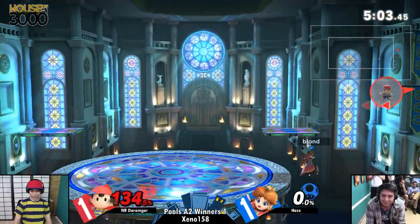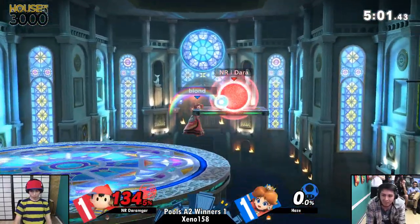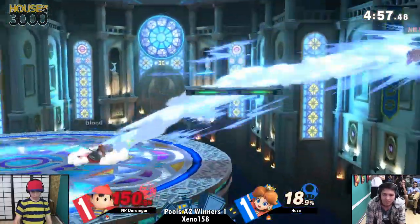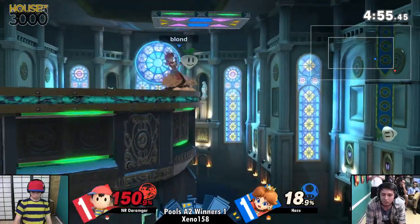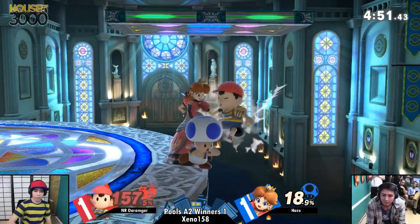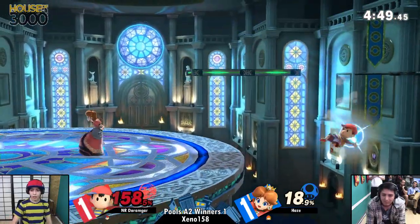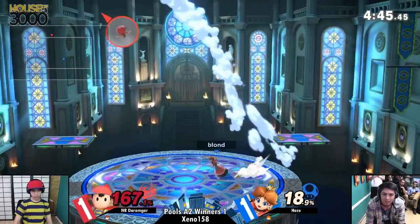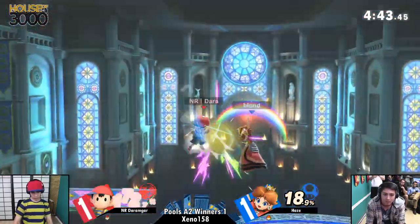He lives, he lives. Now, you don't really have to go offstage until it's absolutely necessary, but the pressure is on right now. Hayes knows — is it going to be it? No, forward throw shouldn't kill here. Yeah, he knew that — gets the pummeling damage. Nice air dodge to the platform. Up air still not enough. This is a huge, super high blast zone — up air isn't as strong as it once was.